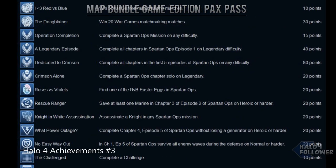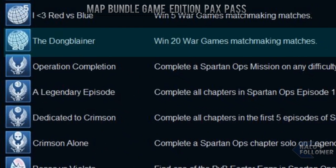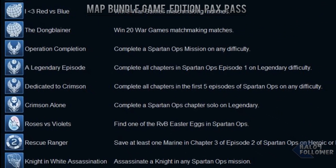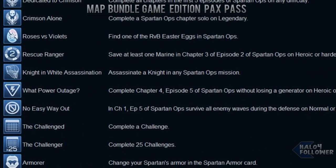With an achievement called 'I Heart Red vs Blue,' win 4 games of matchmaking or try 20 games of matchmaking for 30 points. Try a Spartan Ops mission for 15 points, or complete all chapters in Episode 1 of Spartan Ops on Legendary for 40. Try a whole chapter on solo Legendary for 20. Search around for an RVB Easter egg in Spartan Ops for 20.